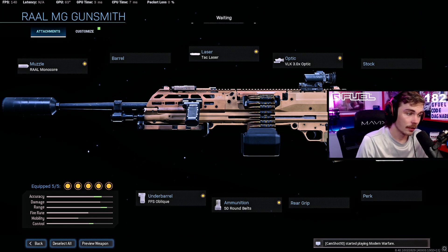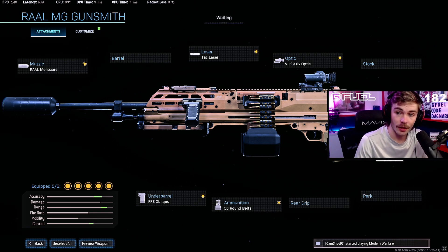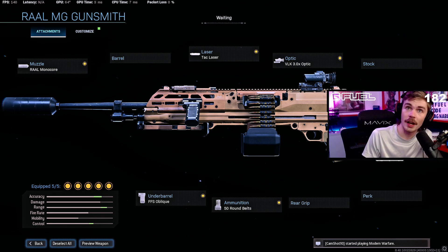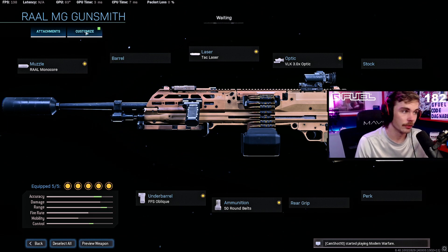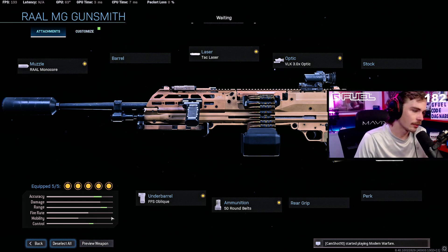Depending on the actual time-to-kill numbers, the Rau LMG has a very slow rate of fire, so you're going to be penalized if you miss shots. It's not going to be as forgiving as the Bruen was — a faster rate of fire means you're less punished for missing shots and have more of a chance to make up those misses quickly. The Rau LMG, I believe Exclusive Ace was saying, is somewhere around 560 rounds per minute.